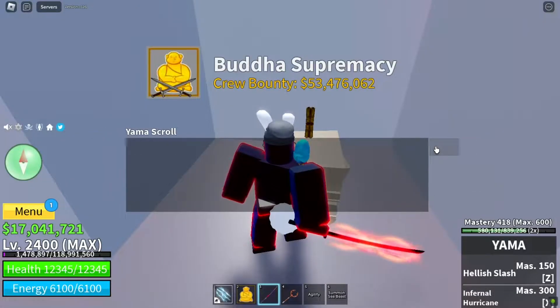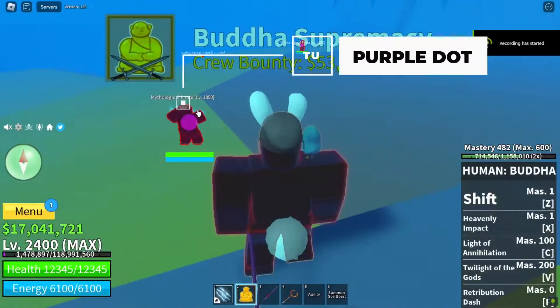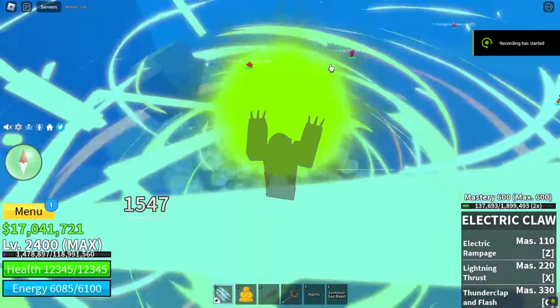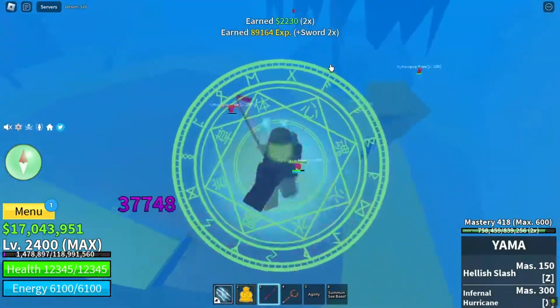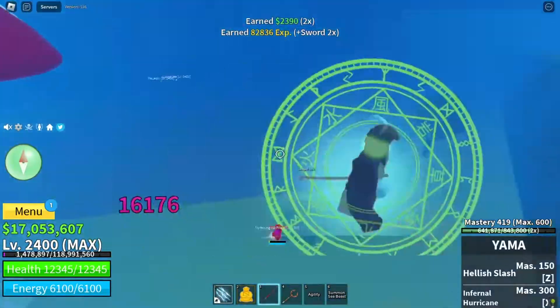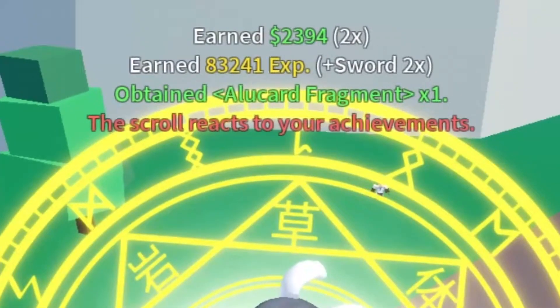For the Haze of Misery quest, you need to kill all the NPCs that have a purple dot in all the islands. I recommend bringing a friend to guide you because it will be very hard to see. Once you have killed all the NPCs with purple dots on them, you will complete the quest.